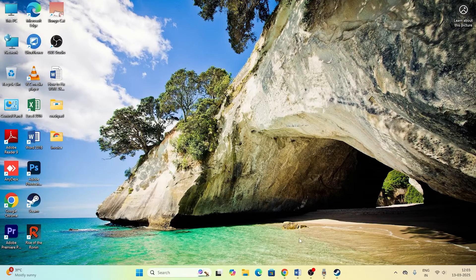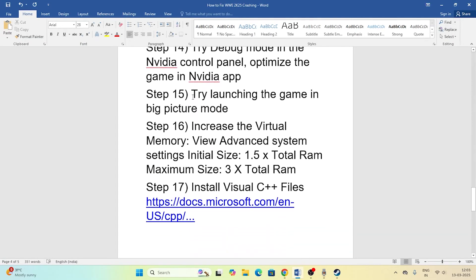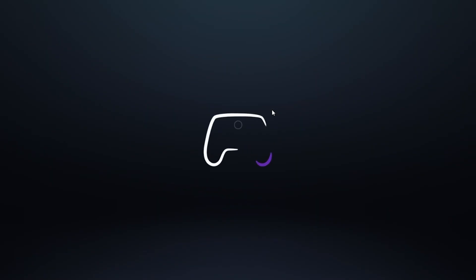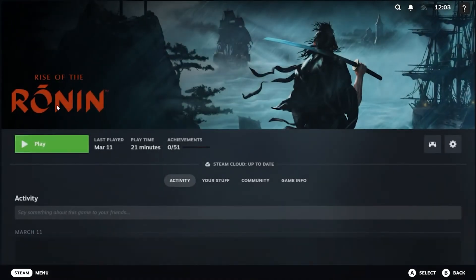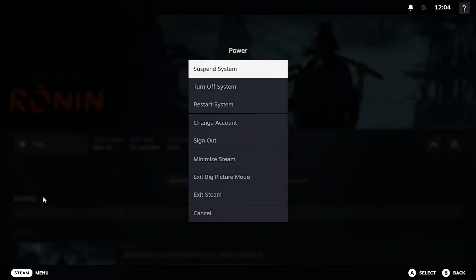You can also try launching the game in Big Picture Mode, which has helped many users. At the top of Steam, click the desktop icon to enter Big Picture Mode. From there, navigate to the game and click the Play button to try launching it. You can exit Big Picture Mode afterwards.